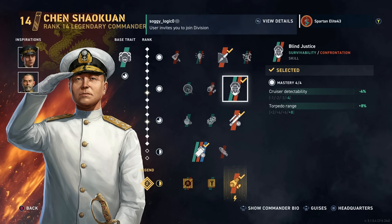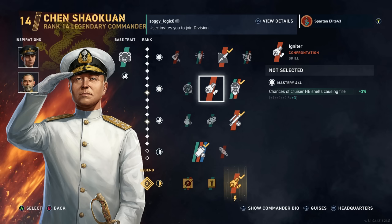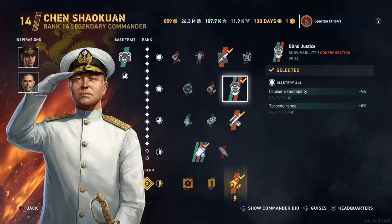I don't think you necessarily need to run Blind Justice, but I personally enjoy it. You could go with Igniter here, which gives you a plus 3% chance to fire. But personally, these torpedoes are nasty. While you may not get a lot out of them at Tier 4, I think later on these torpedoes are going to get pretty god darn disgusting. But cruiser detectability is big and these things are ridiculously sneaky for what they are.